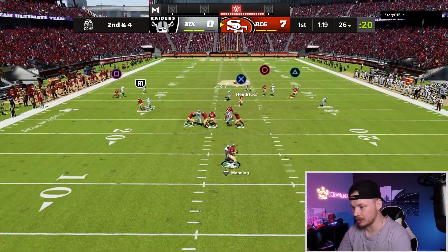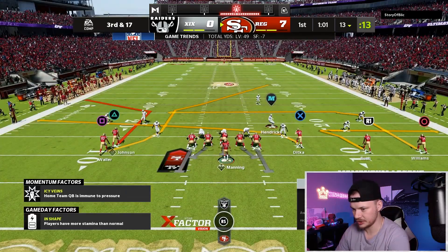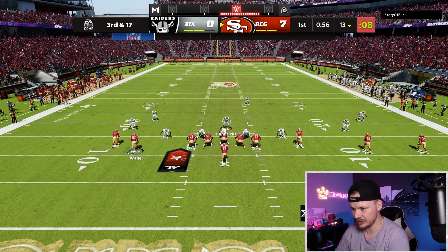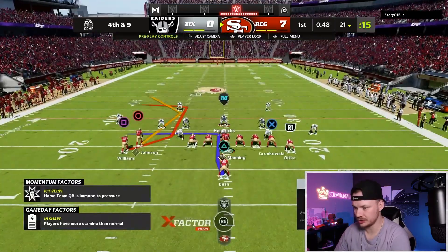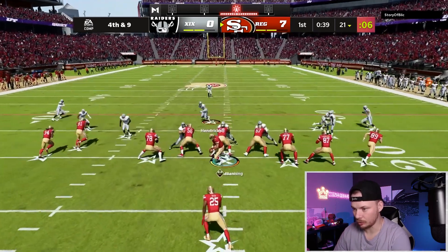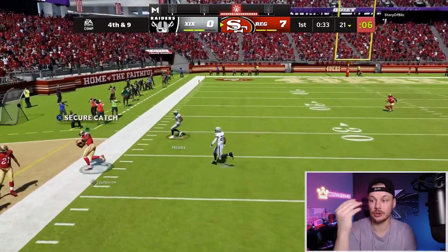Curl switch — absolutely wrecks. He was able to get a free rusher in rushing only three, which is not ideal but still a very good play. He switched to zone again — we'll go right there in the flats. We're going to switch to under center and look for Calvin on this deep corner route. Boom — toe tap, keep that away. There we go, huge gain down the field.